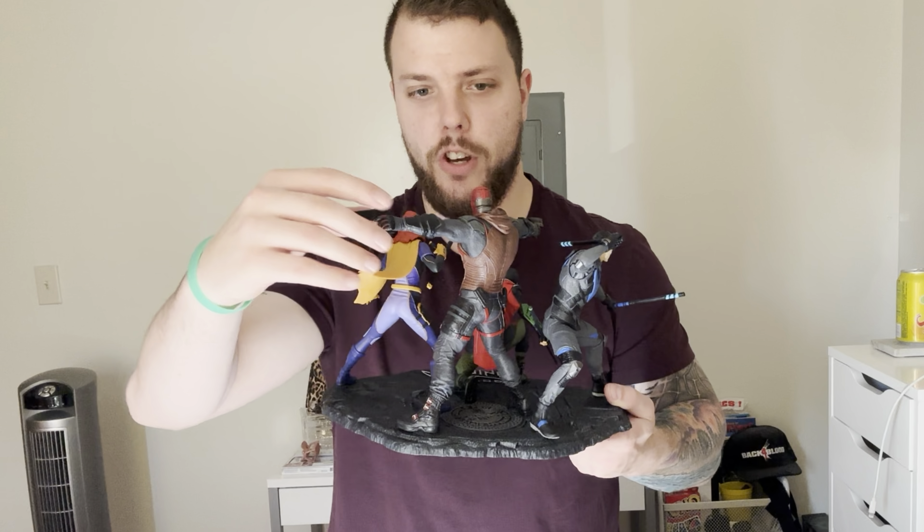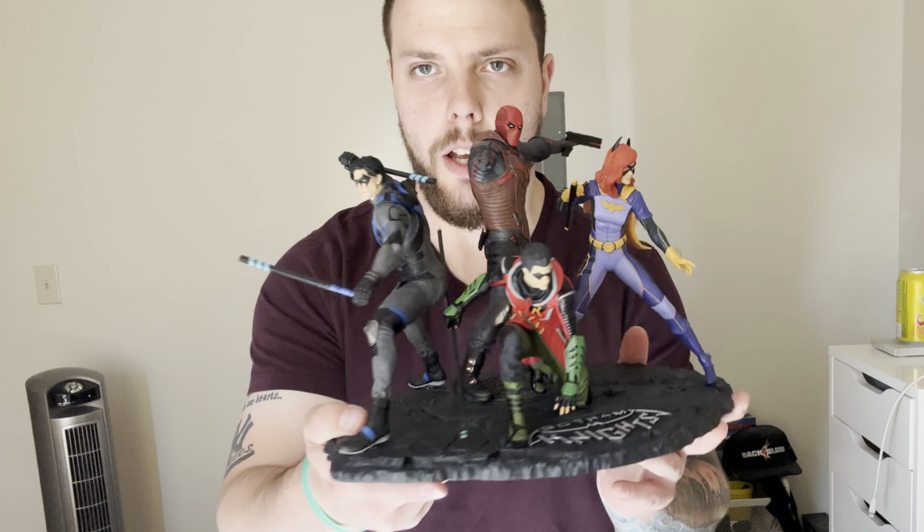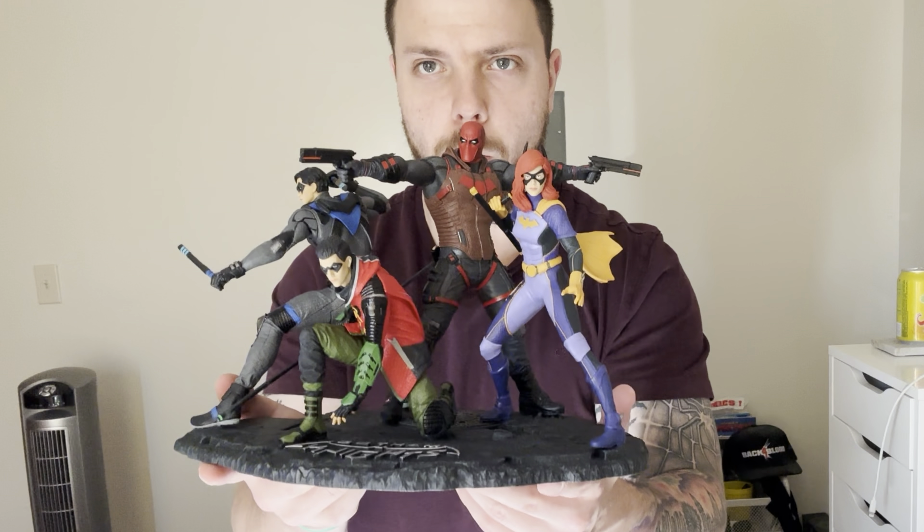And we have a collector's edition certificate of authenticity for that limited edition statue. Pretty dope — Jim Lee inspired. So we've got Robin's staff, Jason Todd's Red Hood guns, Dick Grayson's escrima sticks — Nightwing — and Batgirl's weapon, whatever that's called. We got it all.